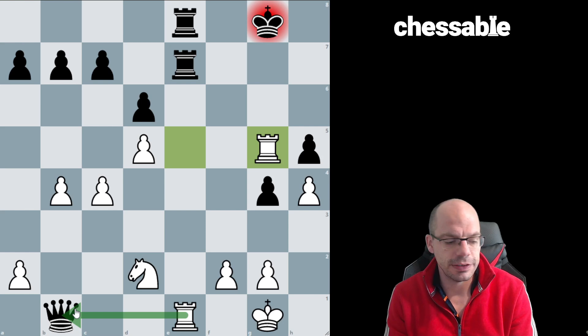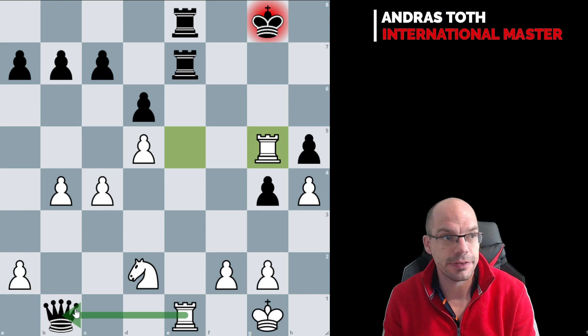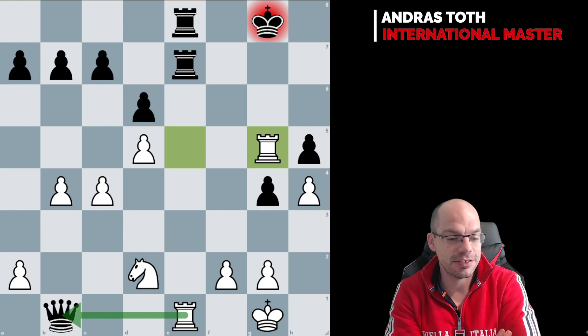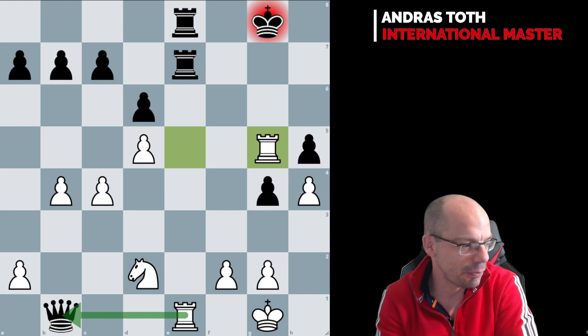Please note that this was a three-minute blitz game, so obviously the quality at points was lacking because of that. Nonetheless, this is one of my best scalps in the blitz department. At the time of the game, Smirin was about 2850 blitz on chess.com, so yeah, this was a very, very delicious victory. And actually, a couple of days later, I played a game against Christopher Yu, who is like 2990 on chess.com, and he flagged me in a position that was like plus 9 to me.